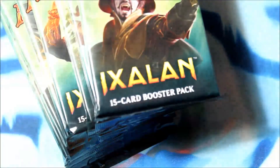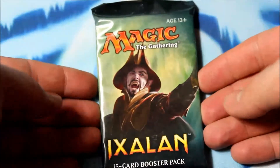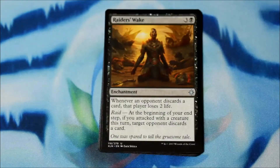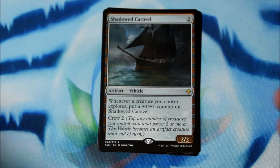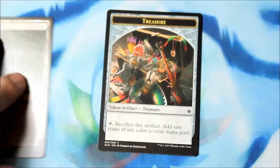Plain pack, rule book. I just want to get foils. First pack: Siren Storm Tamer, Raider's Wake, Ixalan's Binding, and a Shadowed Caravel. Cool. Swamp and a treasure token.